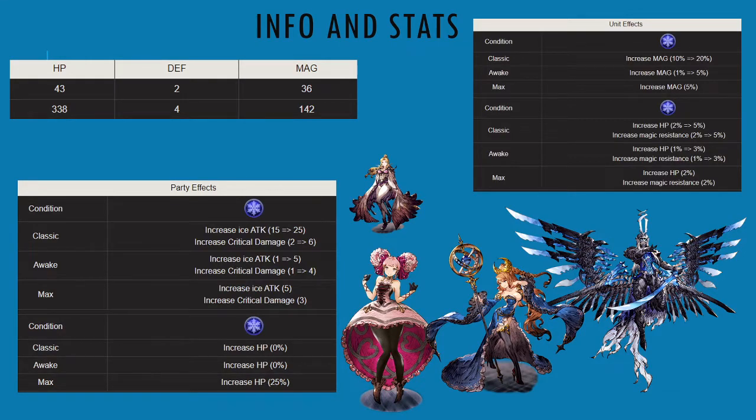To begin with the info and stats: for HP we have 338 at max, 4 defense, and 142 magic. The HP is pretty good — anything above 300 is always a solid yes for me. 4 defense is not bad at all; it's starting to get into a useful tier. 5 or 6 would be better if we're greedy, but 4 is fine. Magic at 142 is on the higher end, and given the defensive stats you're also getting, it's overall not bad.